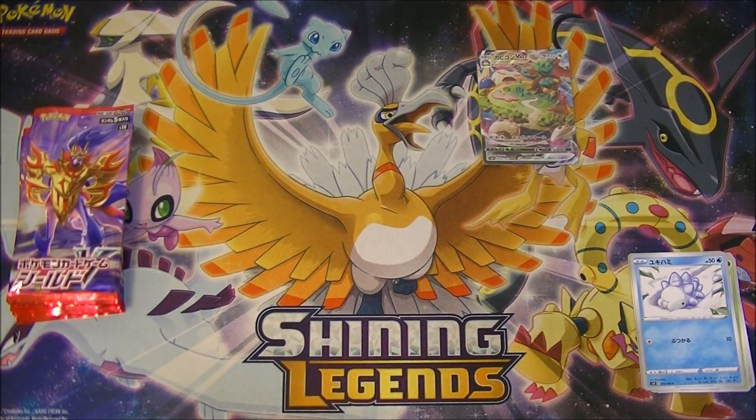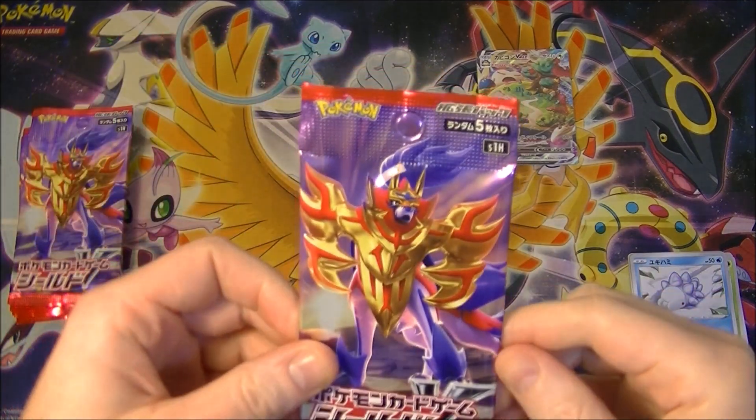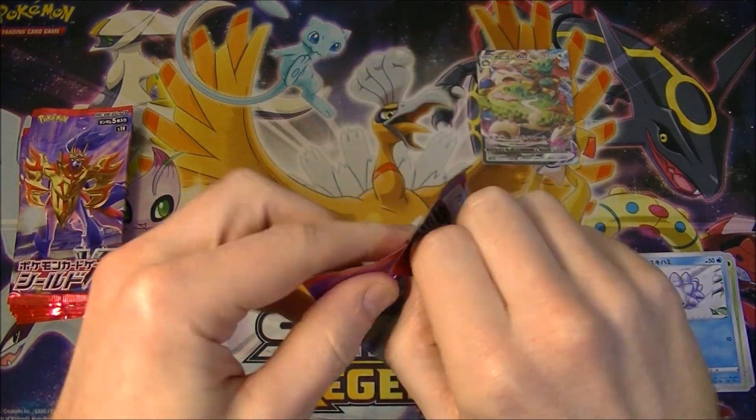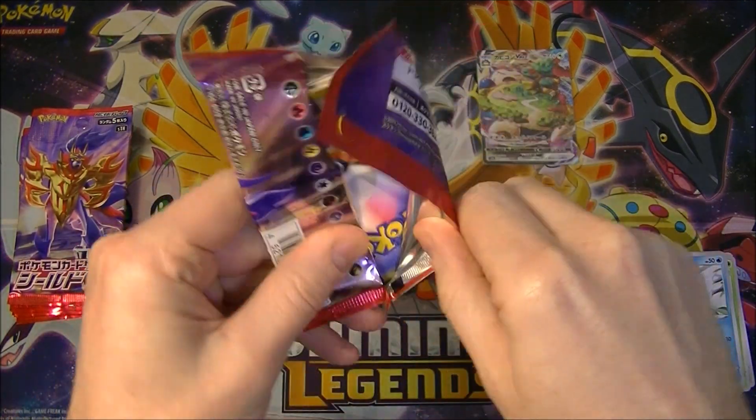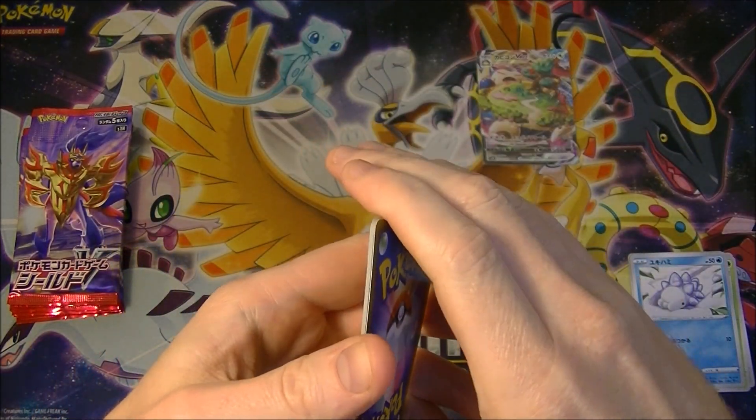The texturing on that is a bit more subtle — it's not super obvious when you see it in the pack. Like sometimes if you have a secret rare you're just like, oh yeah, I can see the texturing on the card in the background. Not so much the case with those ones. It looked like there was a V in there but anyway, that was a good start.